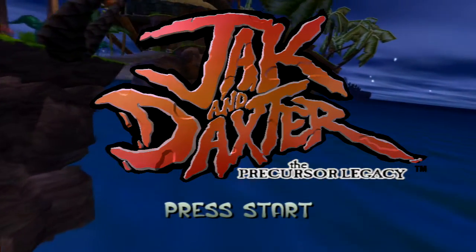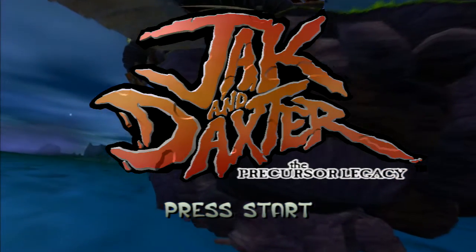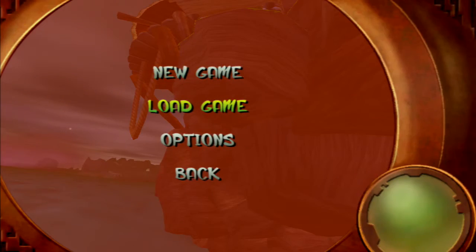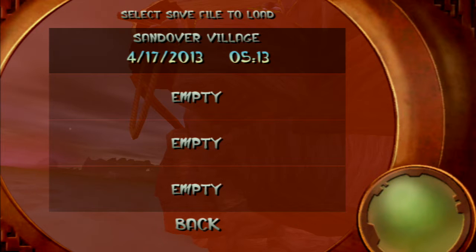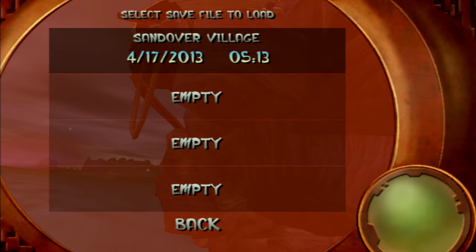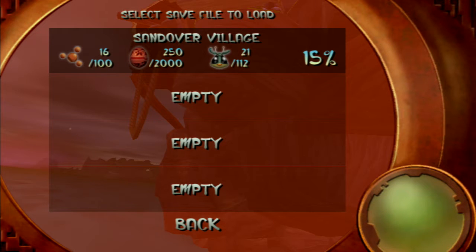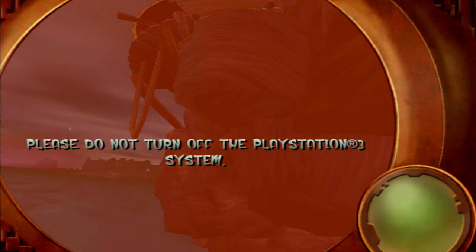Hello everyone, and welcome back to Jak and Daxter the Precursor Legacy Trophy Walkthrough. We're at part 4. We have 16 Power Cells, 250 Precursor Orbs, 21 out of 112 Scout Flies, and we are 15% complete. Over a tenth of the way there.